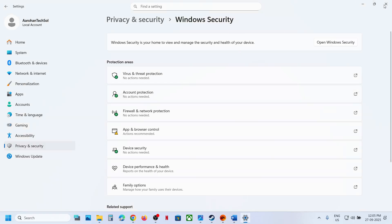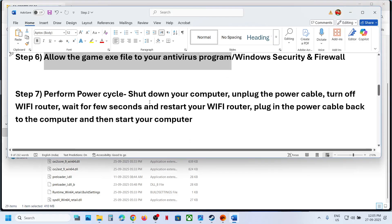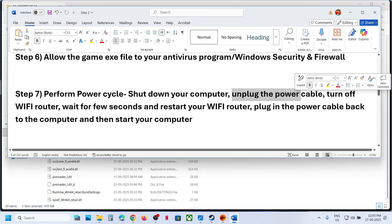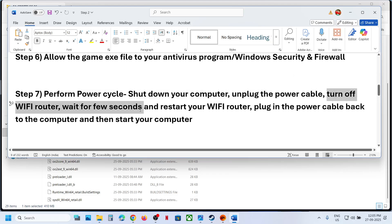The next step is to perform a power cycle. Shut down your computer, unplug the power cable, turn off your Wi-Fi router, wait a few seconds, restart your Wi-Fi router, plug the power cable back into the computer, restart the computer, and then check.